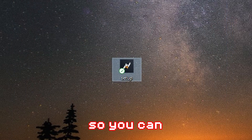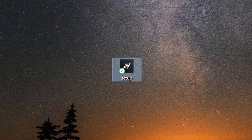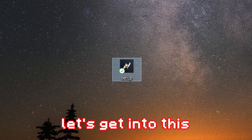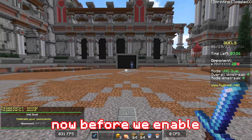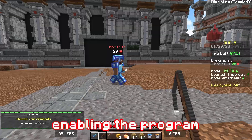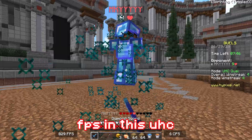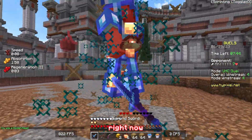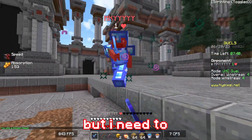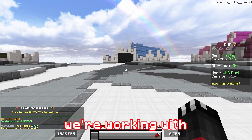I'm also giving away access so you can download this yourself — I'll be giving away 5 whitelist keys as well as 10 Minecraft accounts. Without further ado, let's get into this. Now before we enable the program, I wanted to do a quick FPS test to see what my FPS is like before enabling it. As you can see on the screen in the bottom left, we're getting roughly 800 FPS in this UHC Deathmatch 1v1 right now.